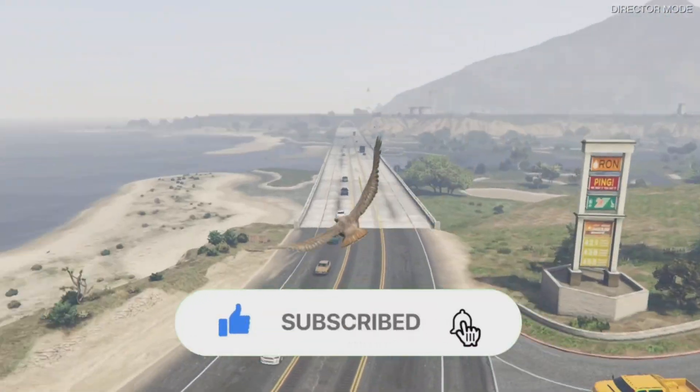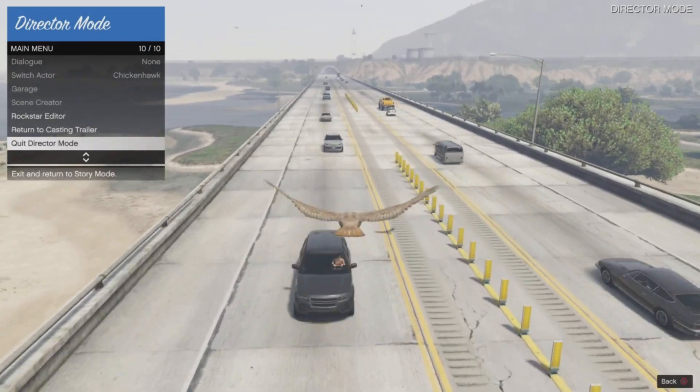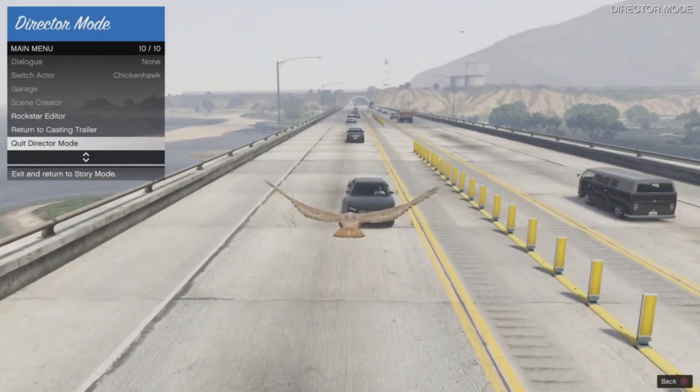What we're going to do is fly over this bridge — normally there are some bigger trucks here that you can use for this part. While we are soaring through the air, we are going to hover over 'Quit Director Mode' in our interactions menu.